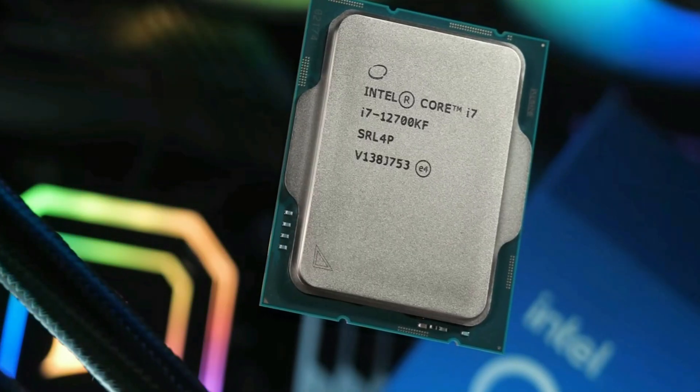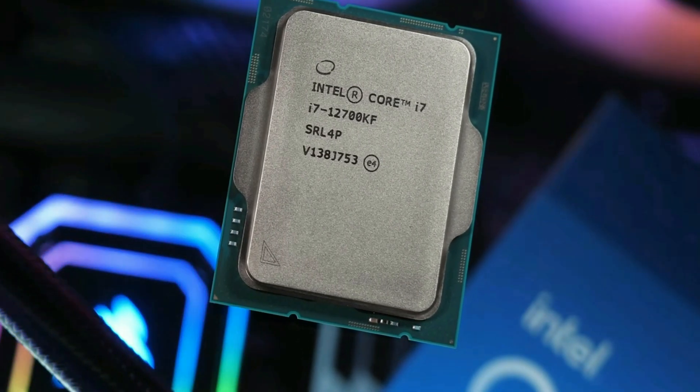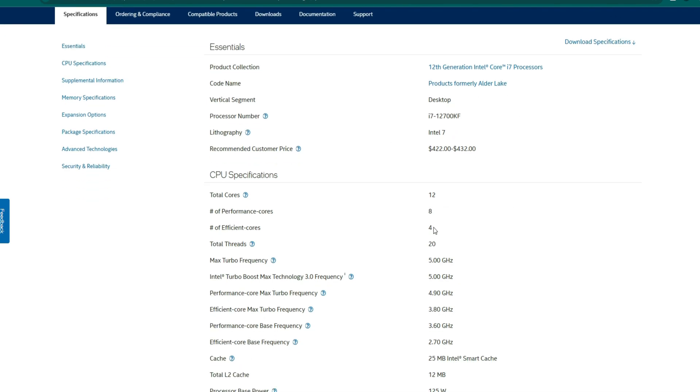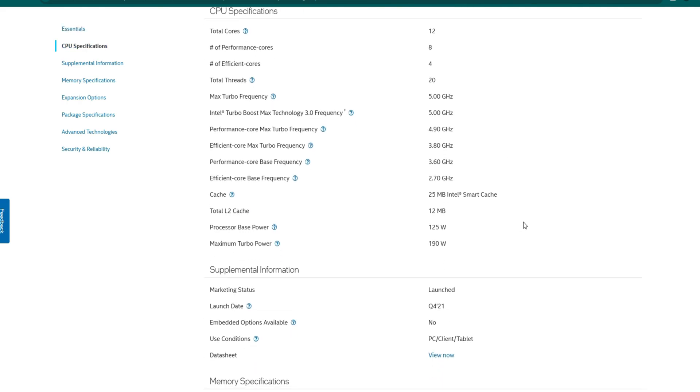So first, the main important component: the CPU. For this build I am using the Intel Core i7-12700KF processor — a 12th generation Intel, an unlocked processor. The 'F' variant means no integrated graphics, so you rely on a discrete GPU. Overall, it has 8 P-cores and E-cores, and you can see all the core and thread count details, boost clock, and base clock specifications.